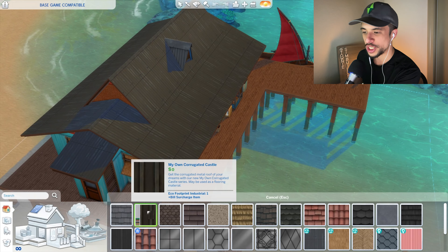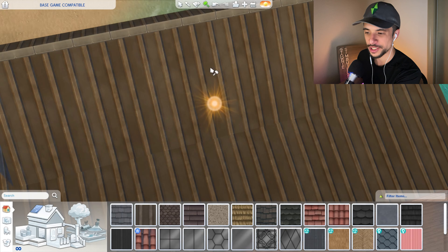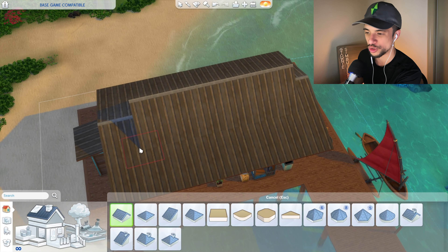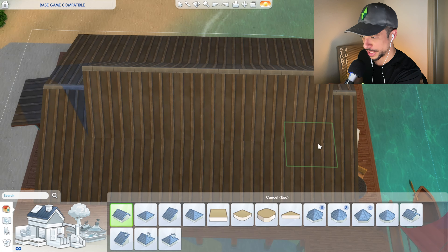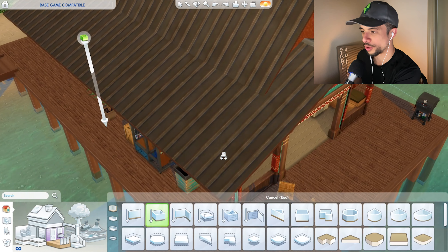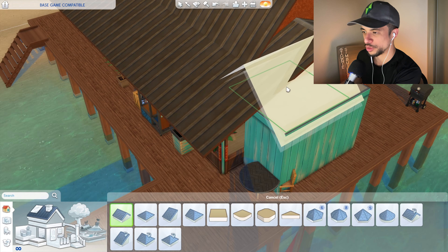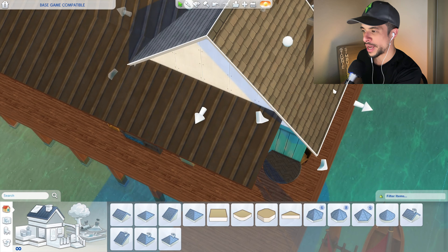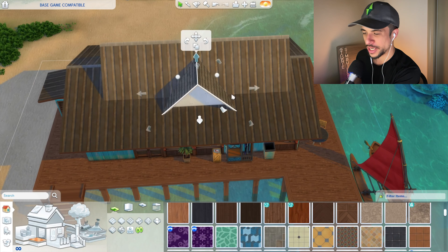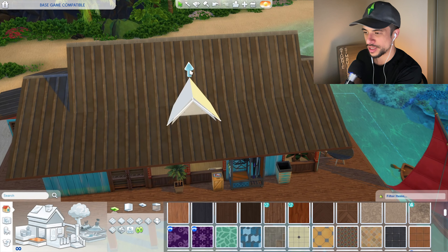Starting things off, I want to change out the roof. Thankfully we do have sheet metals in base game, so I can use that option. We do not have this little tiny roof piece, but I could possibly recreate it using a small gabled roof. The roof is not placing correctly — it wants to go automatically to the first floor, which is quite odd. Let me try and create a small room over here, then I should be able to add on that gabled roof and stretch it back into place.